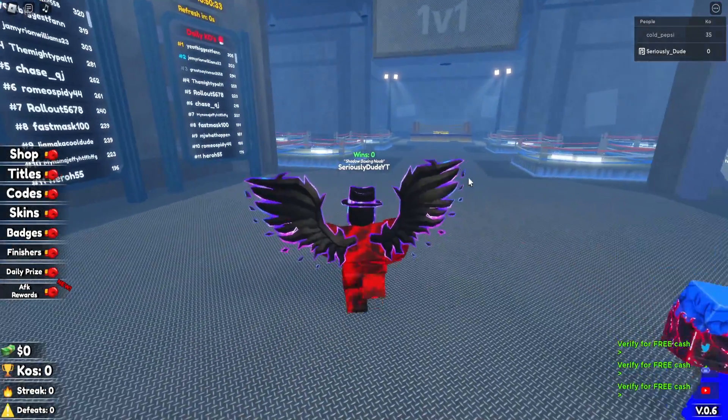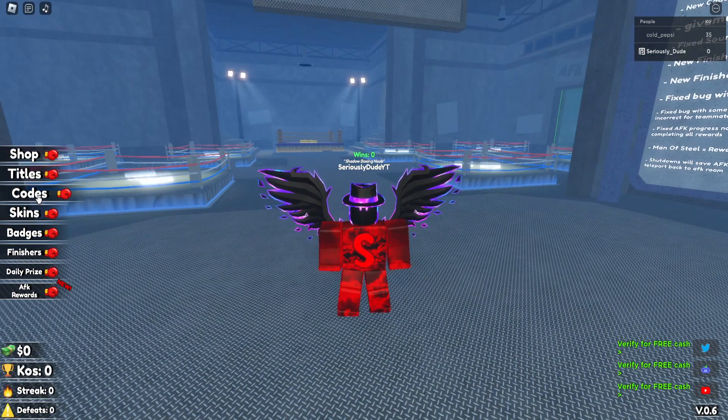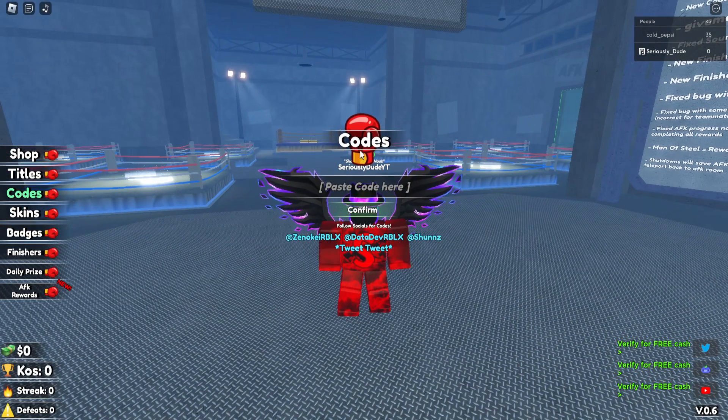To redeem the codes in Shadow Boxing Fights, you need to go to the left side of your screen. You can't be in a fight or anything — just go to the left side of your screen, click on Codes, and you'll have the codes tab in the middle of your screen.